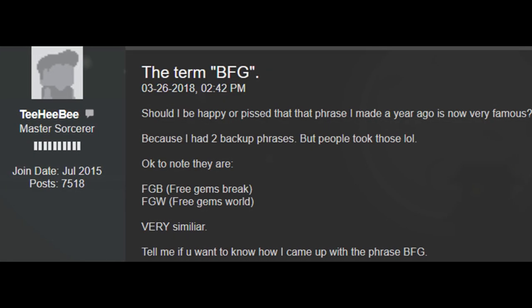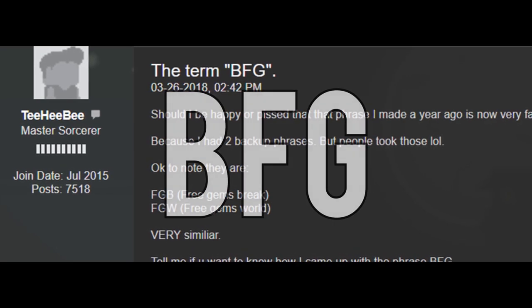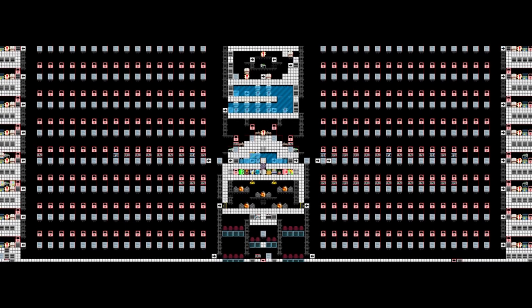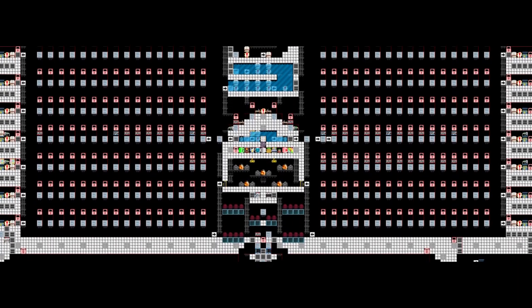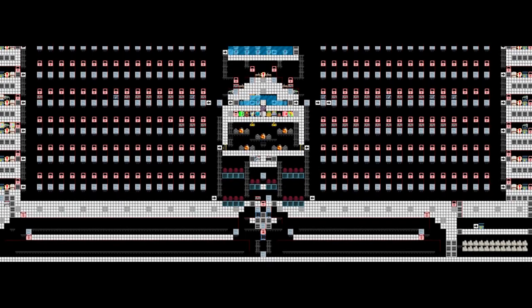Aside from the term BFG, Tvior had also two other terms in mind: FGB and FGW. FGB stands for Free Gems Break while FGW stands for Free Gems World. However, according to Tvior, those words were already taken, thus he proceeded with the term BFG, or Brick4Gems. Tvior also created the world BFGLink alongside several admins to assist, as BFGs were quickly on the rise in early 2018 due to the release of magplants.